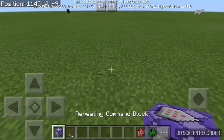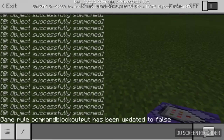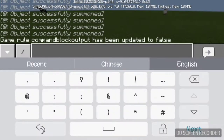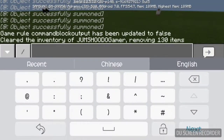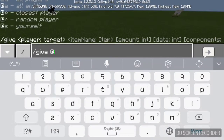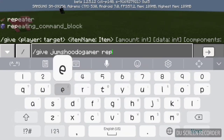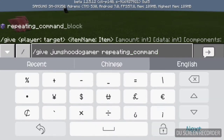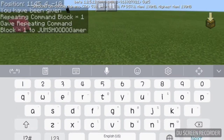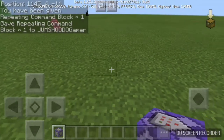First of all, you need a repeating command block. Do slash clear to clear your inventory, then do slash give — and your username, for example slash give jumpsuit gamer — repeating command block. The reason I'm not using at P is because it doesn't work on PC, so I use the username instead.